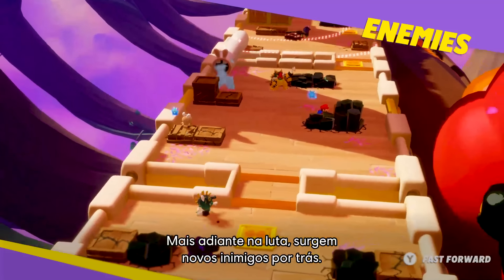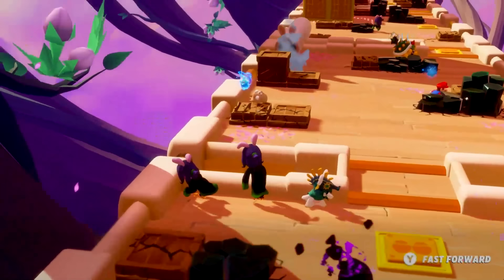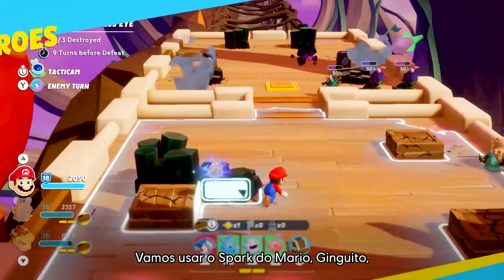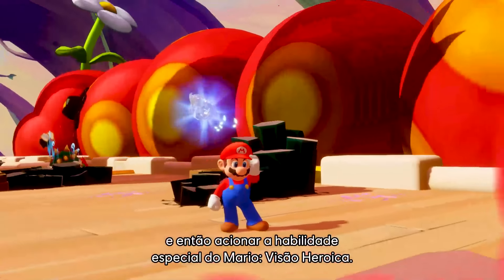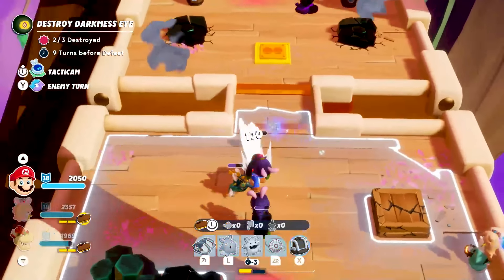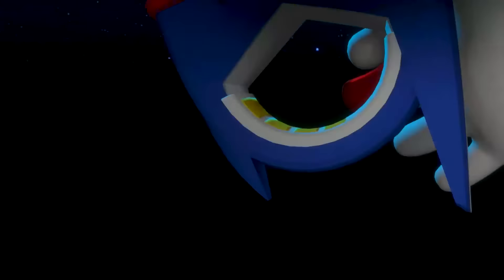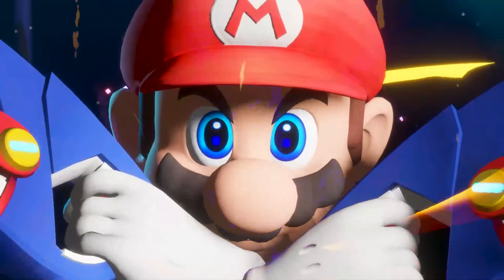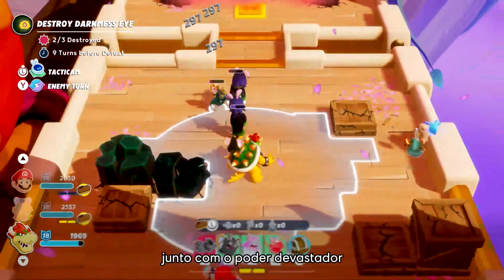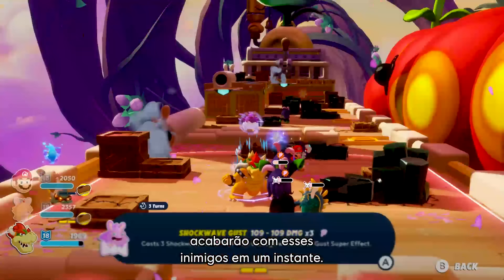Fast forward — new enemies are spawning behind us. We must get rid of them quickly. Let's use Mario's Spark Glitter to lure those enemies out into the open before triggering Mario's signature ability, Hero Sight. It's time for Bowser to get his revenge. His landing damage ability, combined with the devastating power of Zephyr Quake — his Shockwave Spark — and Mario's Support Fire will make short work of this group of enemies.